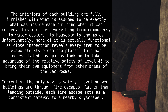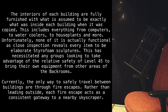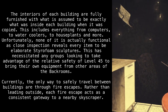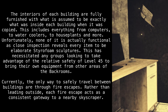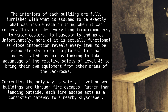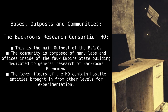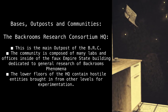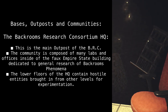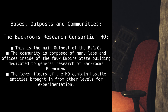This has necessitated any groups looking to take advantage of the relative safety of Level 45 to bring their own equipment from other areas of the backrooms. Currently, the only way to safely travel between buildings is through fire escapes. Rather than leading outside, each fire escape acts as a consistent gateway to a nearby skyscraper. Bases, Outposts, and Communities: The Backrooms Research Consortium HQ. This is the main outpost of the BRC. The community is composed of many labs and offices inside of the faux Empire State Building dedicated to general research of backrooms phenomena.